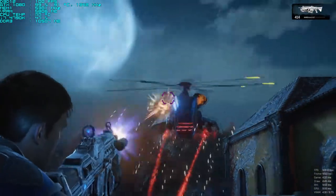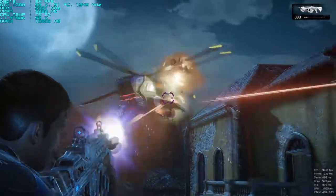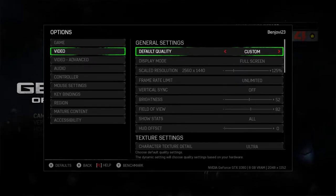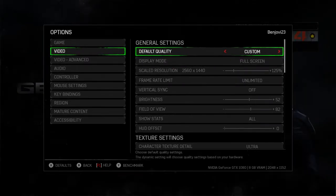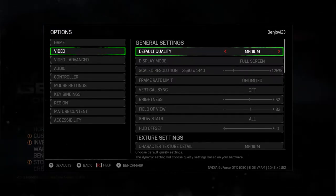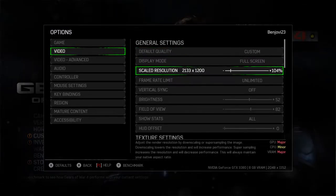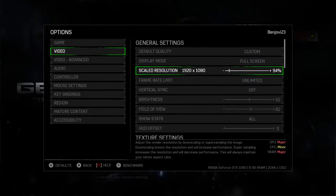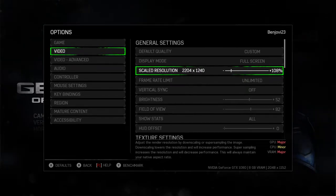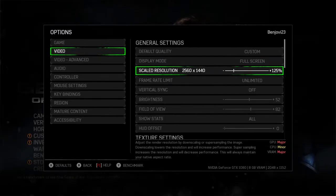I wanted to jump into the game and show you the graphical settings I'm using for Gears of War 4 on PC. As you can see, I've got all settings on custom. There are presets — ultra, high, medium, low — but I've got it on my custom settings in full screen mode. One great feature is that you can scale up using dynamic super resolution within the game's engine rather than using NVIDIA's DSR in the drivers. I'm going to scale this up to 1440p.